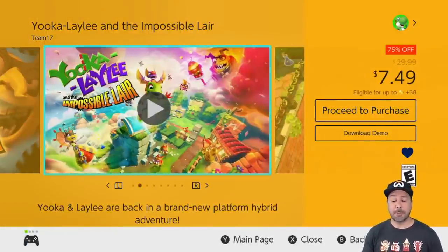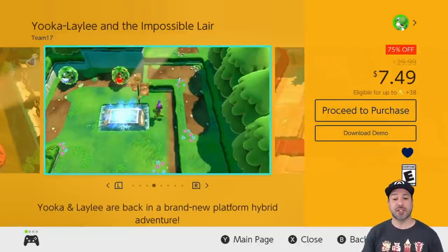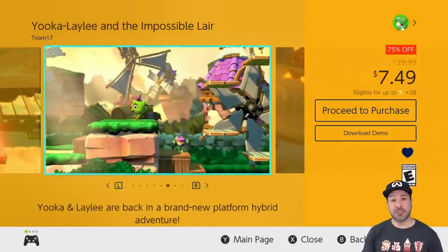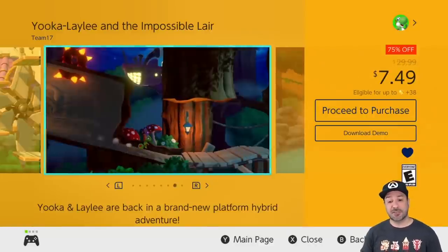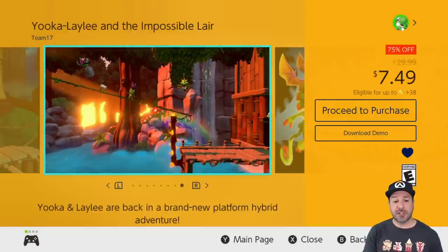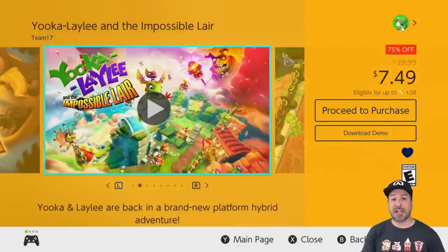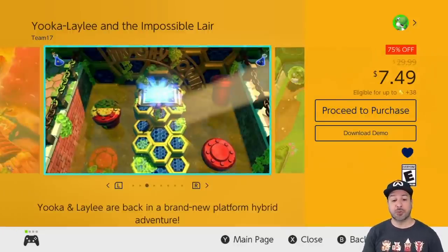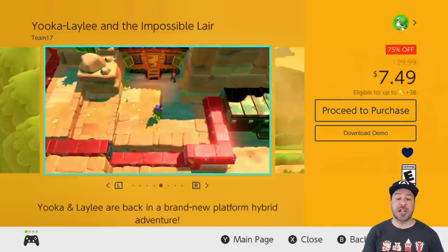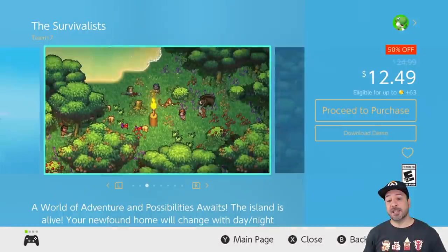Since we're mentioning the first Yooka-Laylee, we have to mention the sequel: Yooka-Laylee and the Impossible Lair. Rather than being another Banjo-Kazooie style game, this is almost a copy of a Donkey Kong Country game with a 3D overworld between levels — and honestly the overworld has as much to explore as almost the levels do. At $7.49, if the first one is a steal, personally the second one is even better. If you're into 2D platformers there is no reason not to own this, and there's also a free downloadable demo.